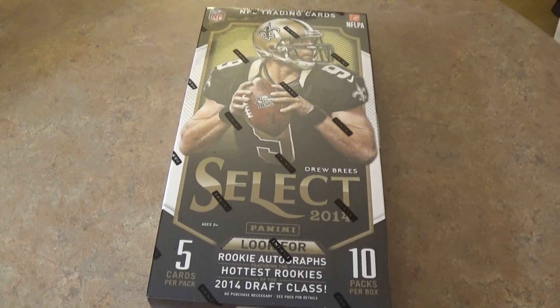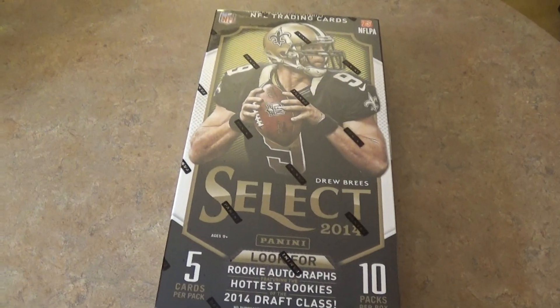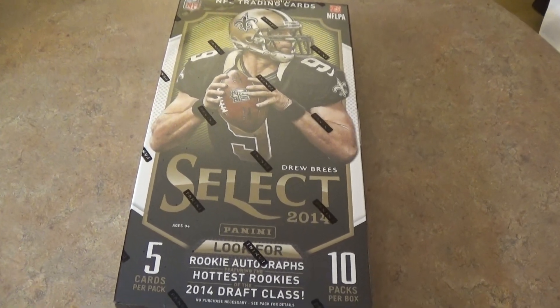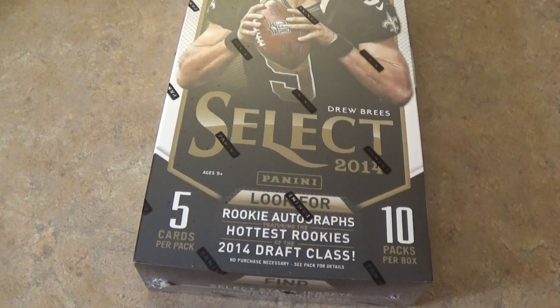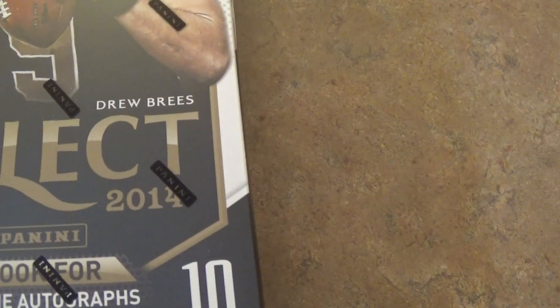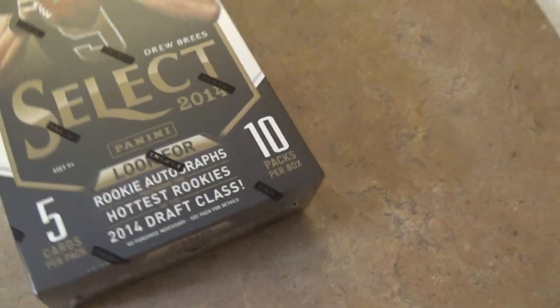This is CNG Sports Cards and we are back with another video. We are ripping 2014 Select Football. In this box there are 5 cards per pack and 10 packs per box. Look for autographs featuring the hottest rookies of the draft class.